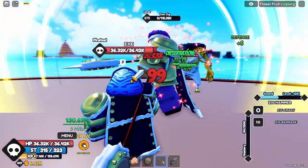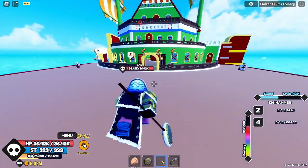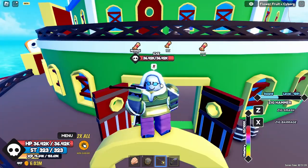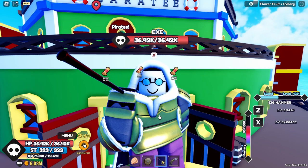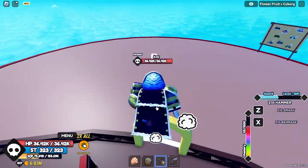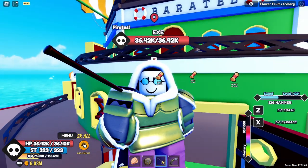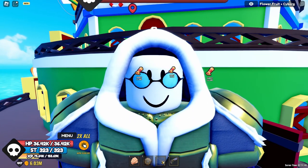The Zig Barrage dealt 130 damage there, which is a bit weird, but there you go. The Zig Barrage is OP — I can't wait to use it in actual combat against more powerful NPCs. That should be it for this showcase of the Zig Hammer. If you have any questions, go ahead and ask. Thanks for watching and bye!